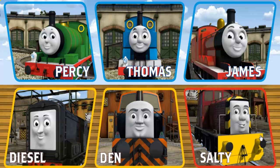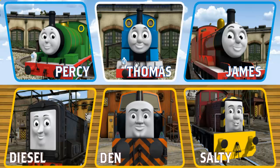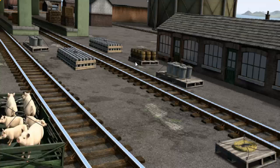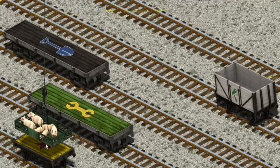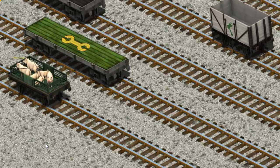It's a busy day at Brendam Docks. Thomas and his friends have many deliveries to make. Choose who will make the next delivery. Thomas must deliver the pigs to Farmer Trotter's farm. Show Cranky where the pigs are. That's it! Let's lift and load. Now the cargo must be loaded. Show Cranky where the yellow flatbed with a red star is. You found it!